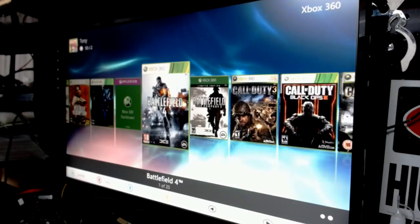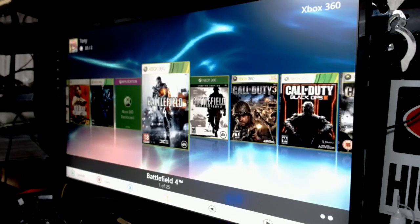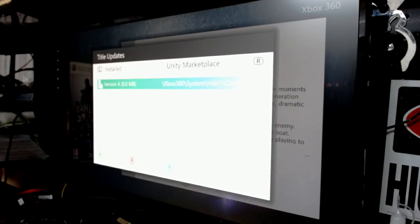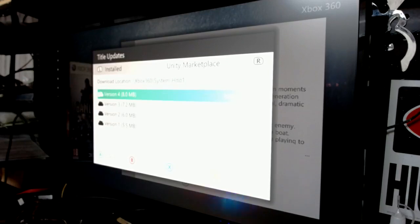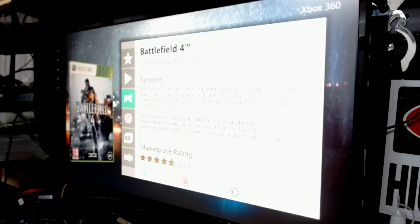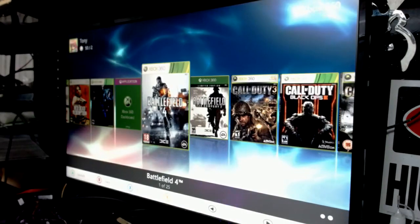When you download a game and put it on here, make sure it has a title update. Hit the Y button for details. As you can see: title updates, DLC, file manager, so on and so forth. Go to title updates — it's already checkmarked off, life is good. Every single one I do, I make sure it has its proper title update. Unity Marketplace — go on over and you can download title updates and select them. If you get on Nova or Link and people are playing with a different title update, you can download it and play with them.